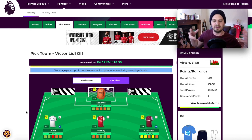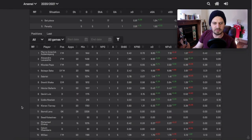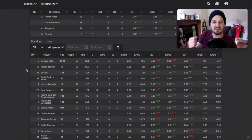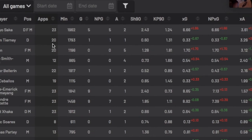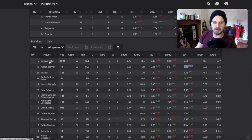I like Arsenal defensively and Tieni as an attacking force. Because this is a free hit, I've got more than 11 players I think are going to play, so if Tieni doesn't start it's not a disaster - I have decent bench players. Looking at Tieni's numbers: in Arsenal's player stats this season, he's number two for expected assists with 3.26, underperforming that slightly. He's made 20 appearances.